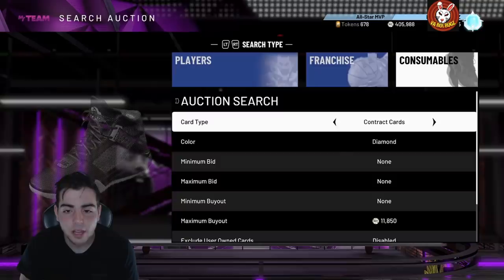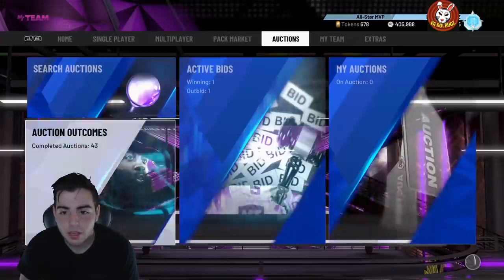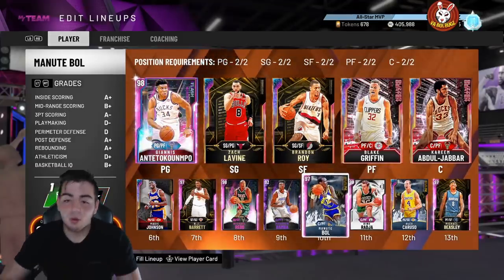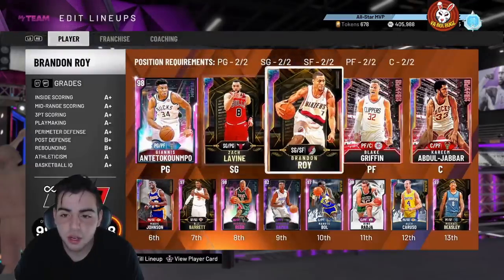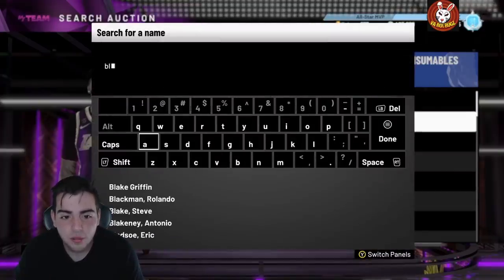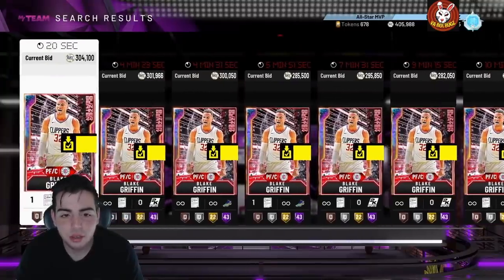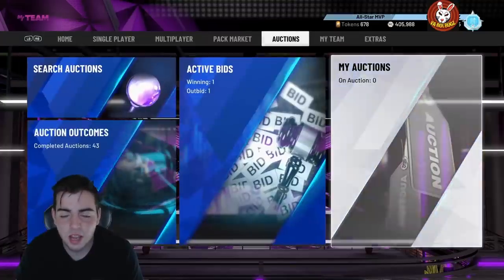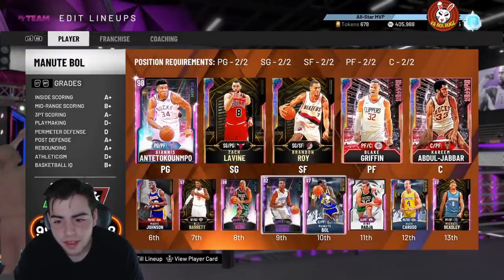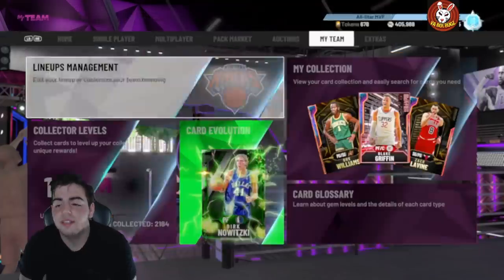Contracts are around 12k already — I got all mine for nine and under, so I'm making about 2k a pop. I've got around 50, so that's a lot of MT just from my own method. Looking at my squad, I'm thinking about selling everybody, honestly. Cards become outdated quickly in this game, and Blake is going to keep dropping cards — LeBron, Zion, Paul George, Kawhi, Giannis — there's a lot still to come.